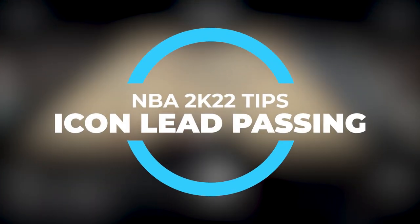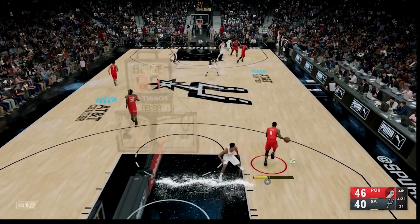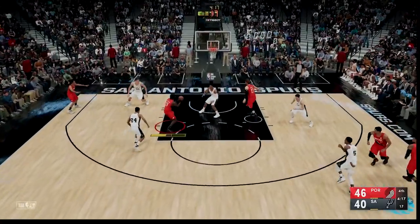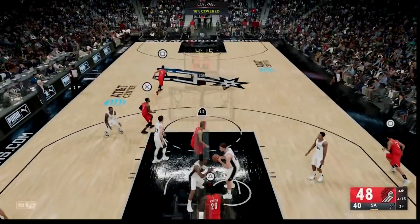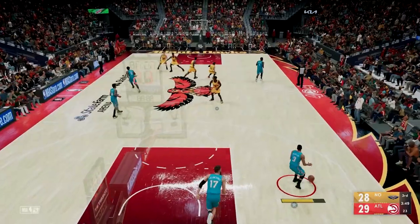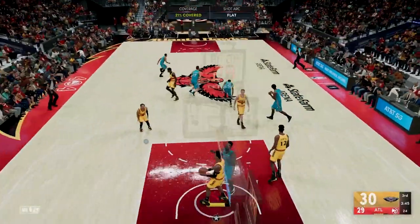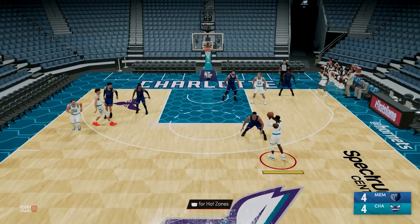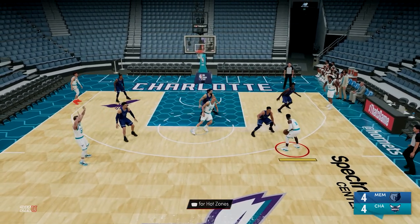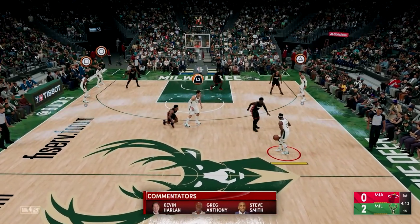Make sure you have Icon Passing enabled in your controller settings and utilize it heavily if you haven't already. This is the most powerful way to pass in 2K — it can create openings in the defense out of nowhere, protect the ball from defenders, and push players into better position for shot attempts. Bring up your icons with the right bumper, aim the pass with your left stick while hitting the target player's icon, and watch the magic happen.